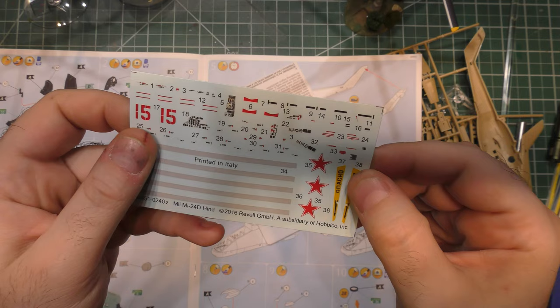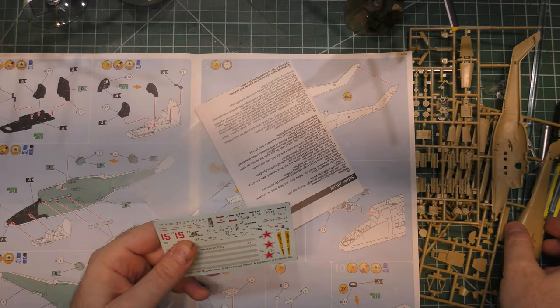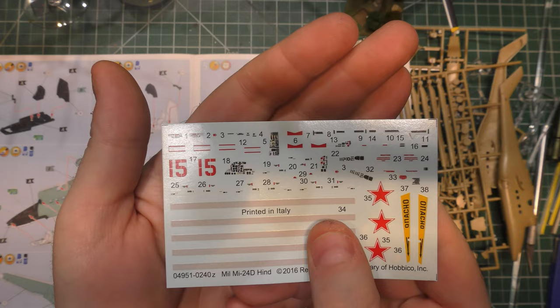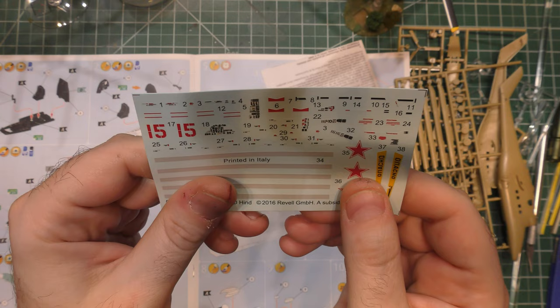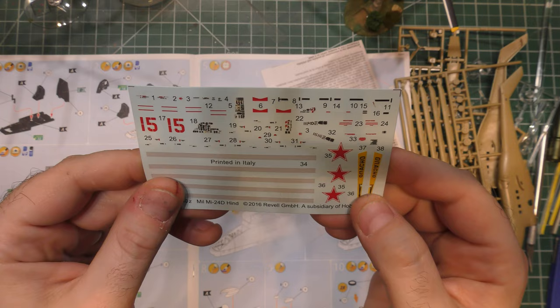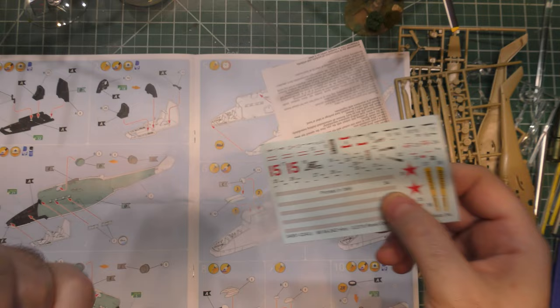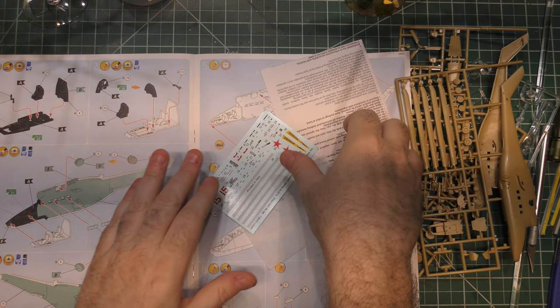The decals do look a little bit thick. It looks like we've got great decals for the instruments and control panels inside the cockpit, which makes it really nice so we don't have to paint those tiny little details. Good amount of stenciling for an aircraft this size — details we wouldn't have on the Battlefront stuff. There are red numbers on the decal sheet, which is nice, because those yellow numbers that Battlefront gives you just sort of fade away into the paint.